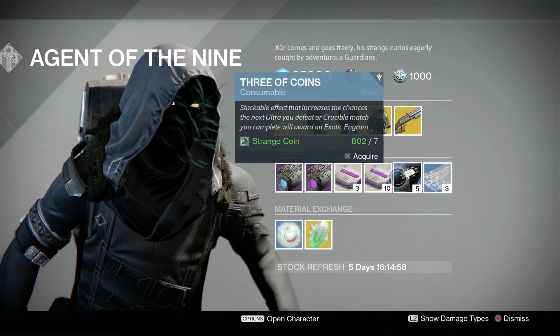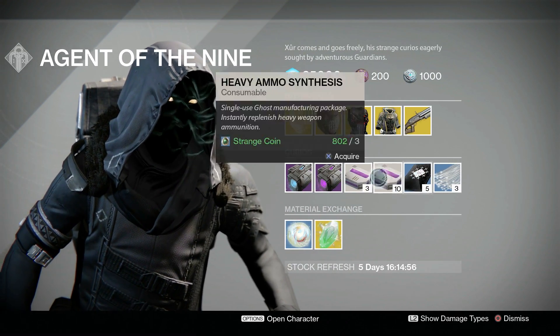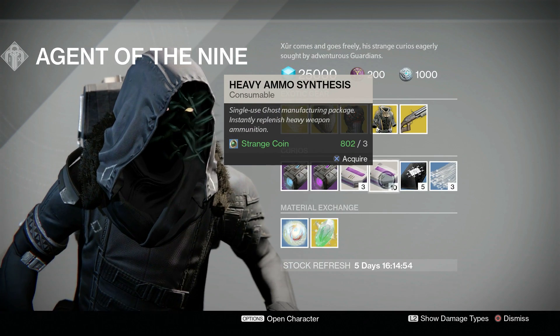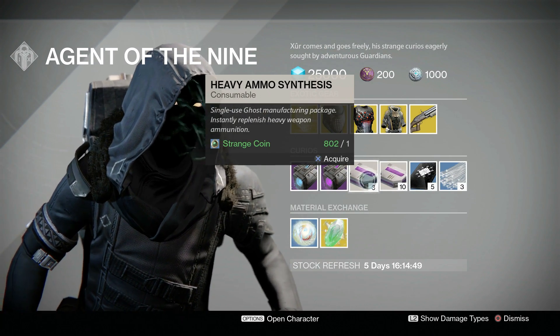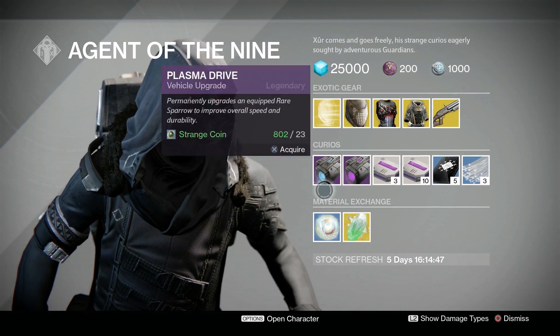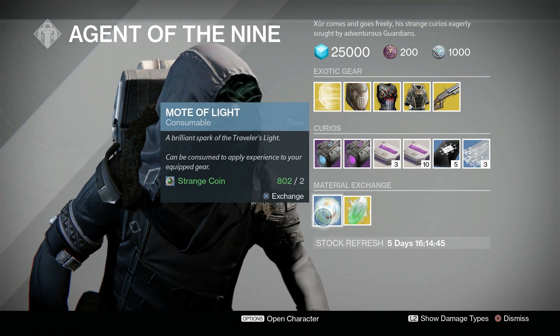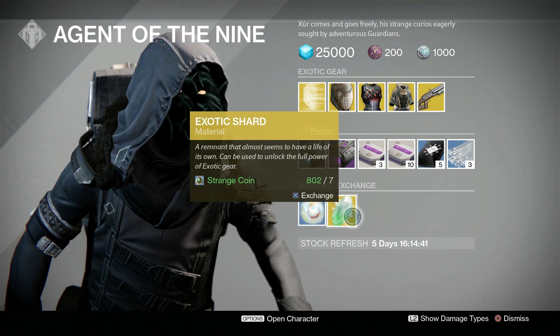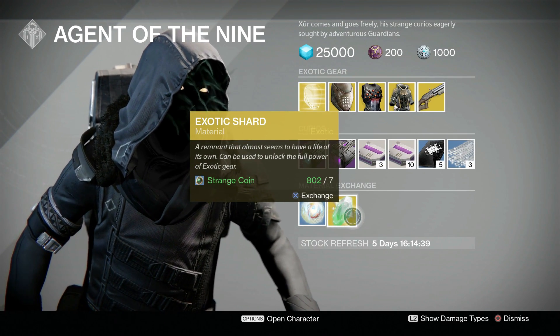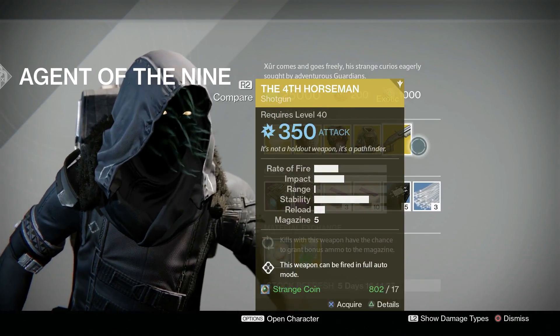All the same consumables, exactly the same for your coins — still works every three strikes. You get 10 heavy ammo synths for three strange coins, three heavy ammo synths for one strange coin. Motes of Light: two strange coins will give you one Mote of Light. Seven strange coins will give you one exotic shard. And that's it for this video, guys.